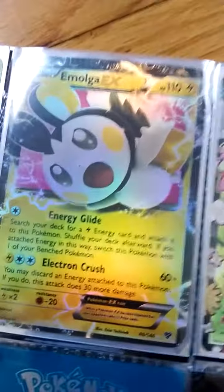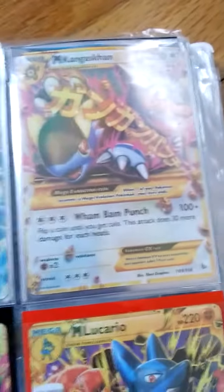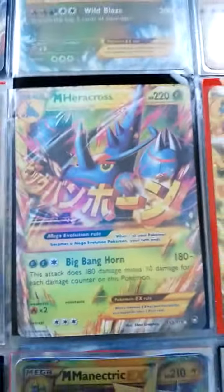Hawlucha EX, Emolga EX, Shaman EX. Mega Raquaza EX Secret Rare, Mega Charizard EX Secret Rare X Version, Mega Kangaskhan EX Secret Rare, Mega Charizard EX Secret Rare Y Version, Mega Heracross EX Secret Rare.